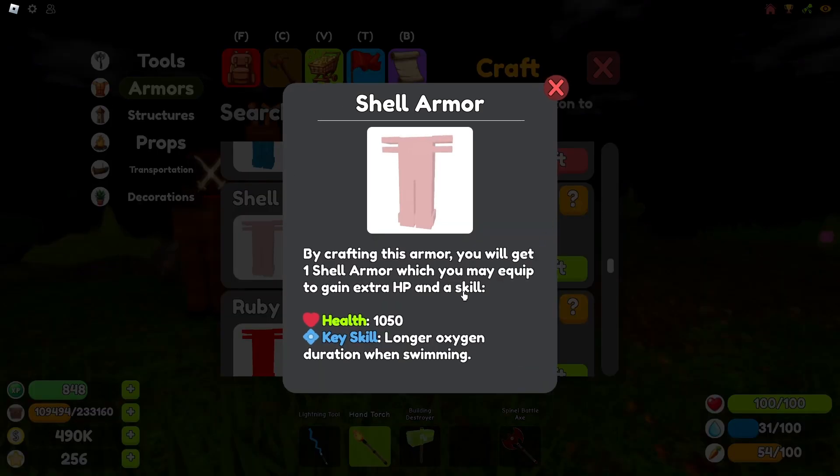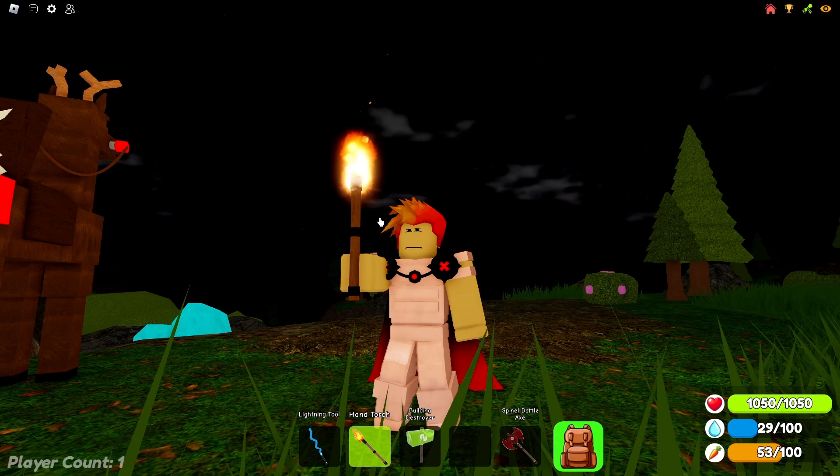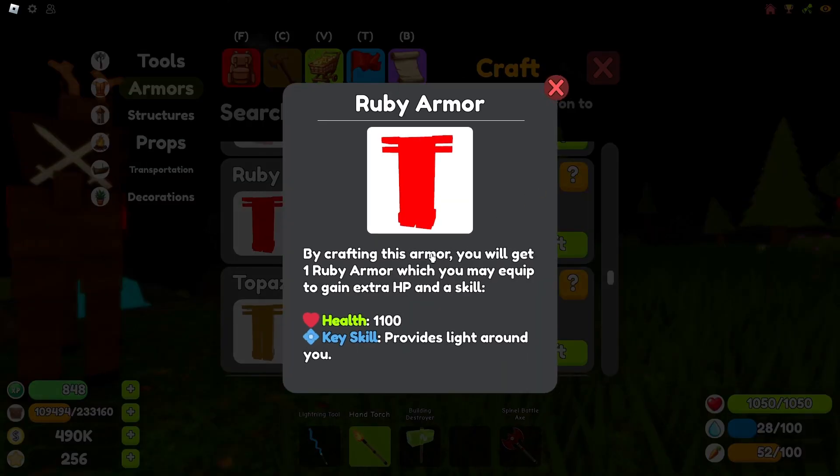Next armor on the list is the shell armor. This armor can be acquired at the end of the waterfall cave and gives players the key skill of longer oxygen duration while underwater. If you drown a lot while playing, this armor will help you gain some extra time before death awaits you.